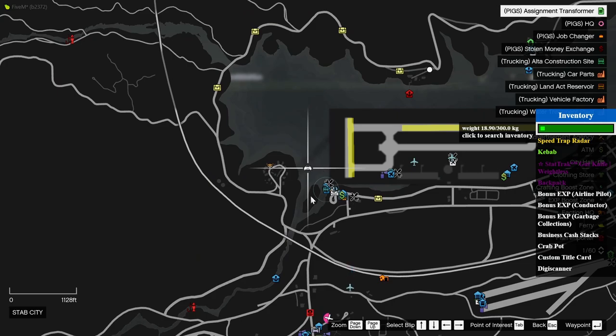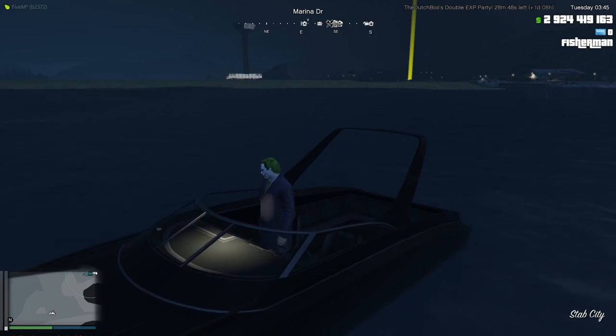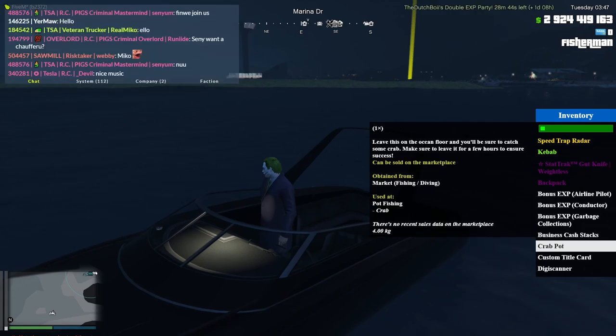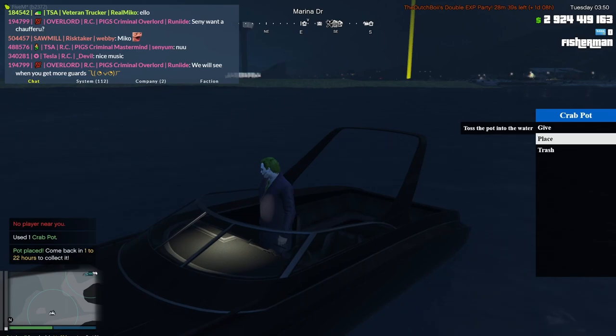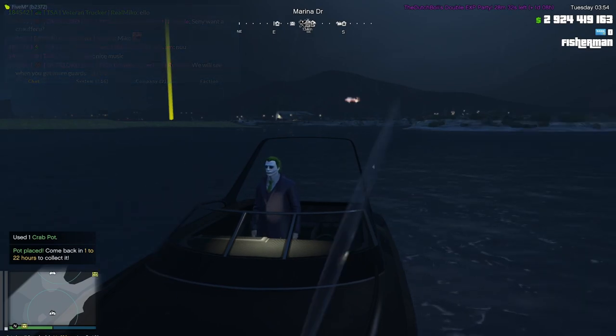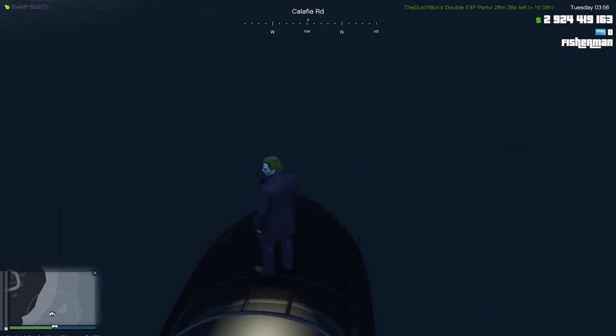In order to place multiple pots, they actually have to be far enough apart. If you look on the map you can see a circle around the pot — you want to be far enough away so that another one of those circles could fit. Basically, make them far enough apart so that the AOE of the pots do not overlap with each other.